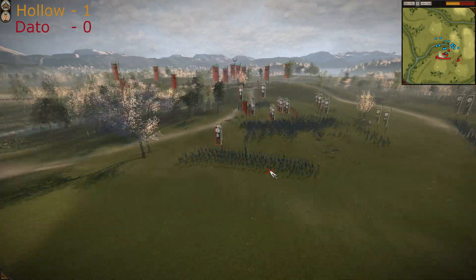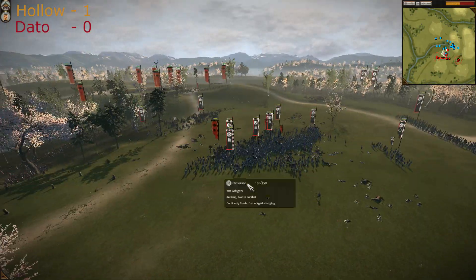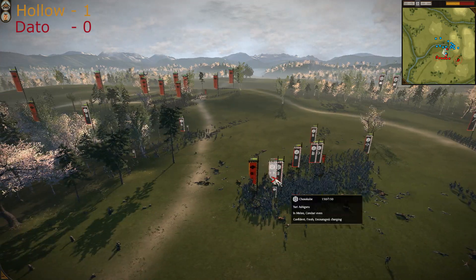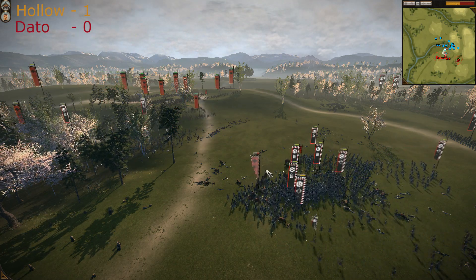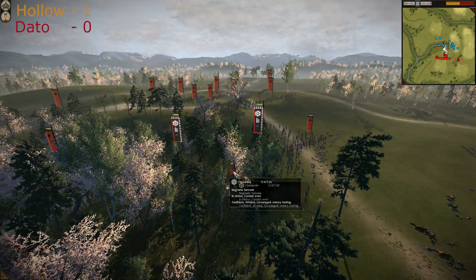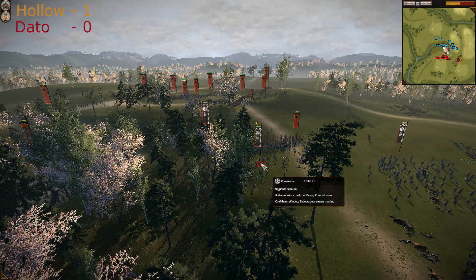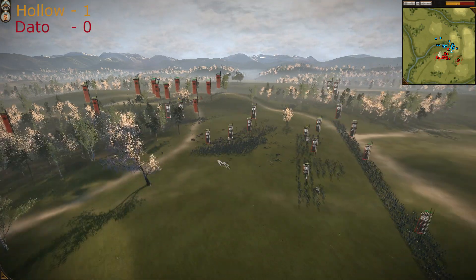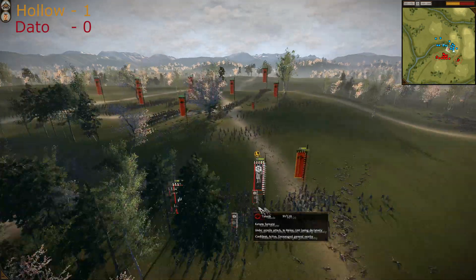Dato is sending more and more spearmen against one unit — it's a mistake. So many units against one great guard; he could retreat with his bowmen and use two or three Ashigarus for the job. He has sent two Naginata warriors forward, now charging Katana Samurais while standing unsupported. He's retreating with his Yari Ashigarus and has abandoned these two units to die.